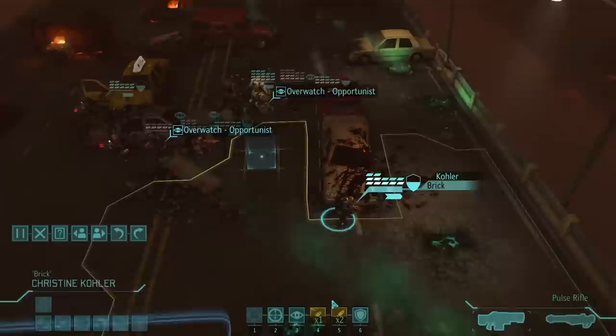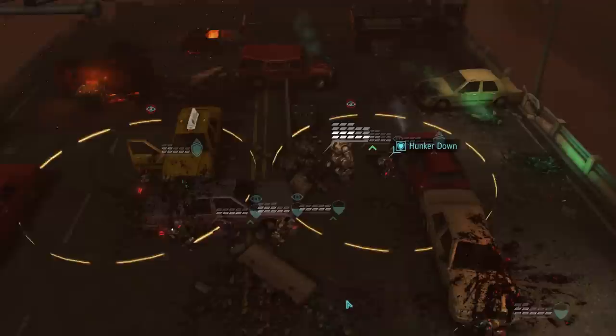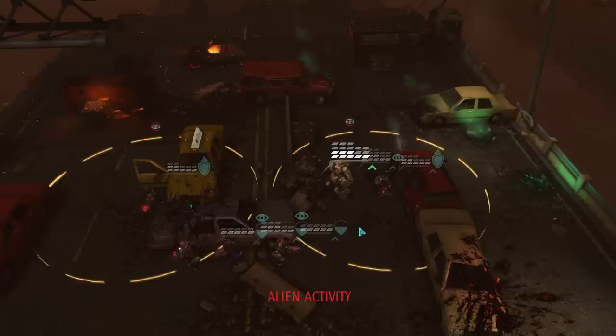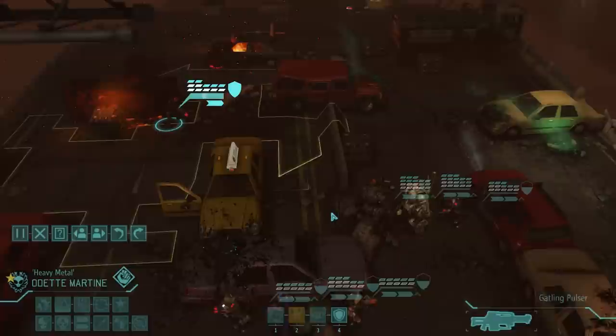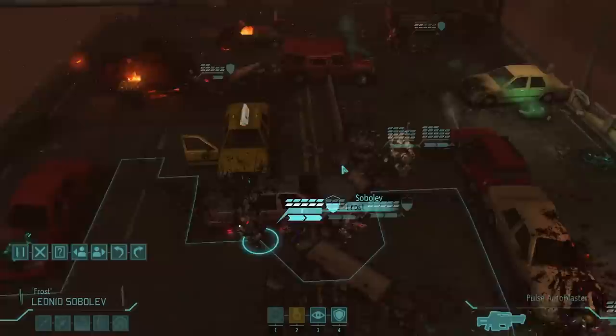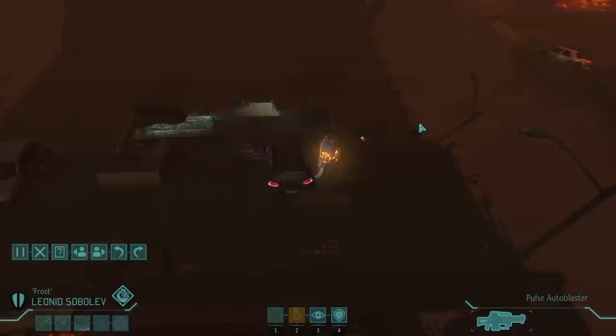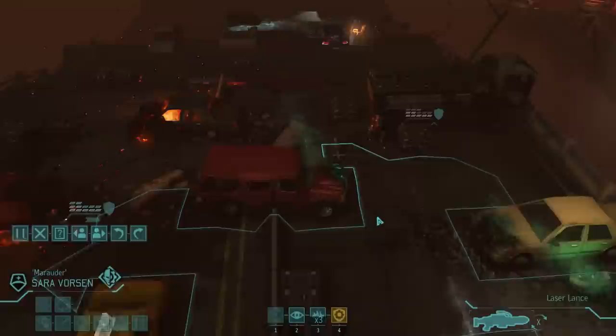Okay, overwatch. Steady weapon. Hunker down. There's something mechanical. Looks like a Thin Man here. Let's move up — there's some meld right there, I wouldn't mind getting that. Let's push Jetpack up. We have no scout obviously in this group, but that's okay — we have two mechs. Looks like four drones, and one of them's a leader.